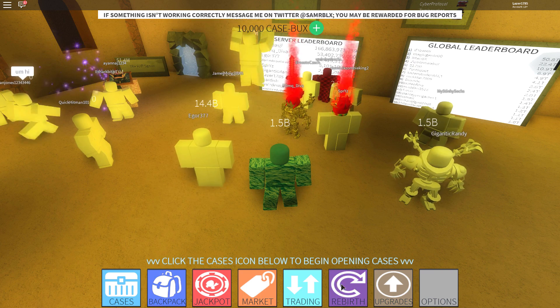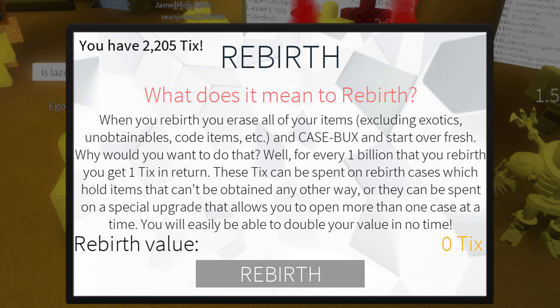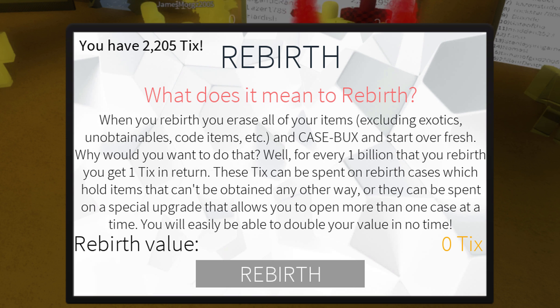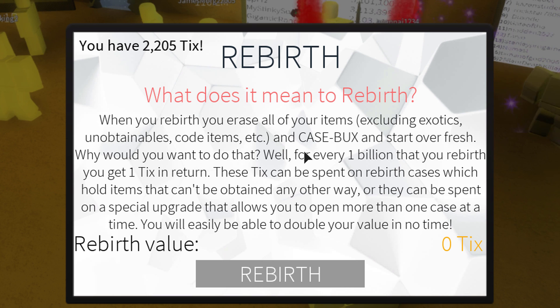It is the Rebirth! At the moment it says coming soon, but tonight it will drop. So what does it mean to rebirth? When you rebirth, you erase all your items — everything will be gone, excluding exotics, unobtainables, and code items. You will keep those, and your cases, but you will lose all your case bucks.